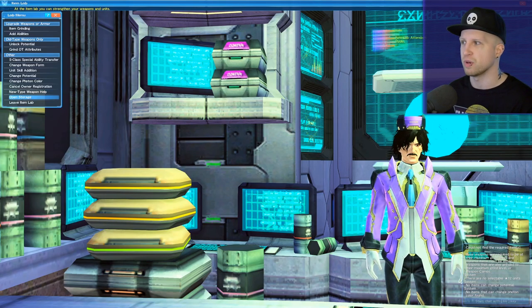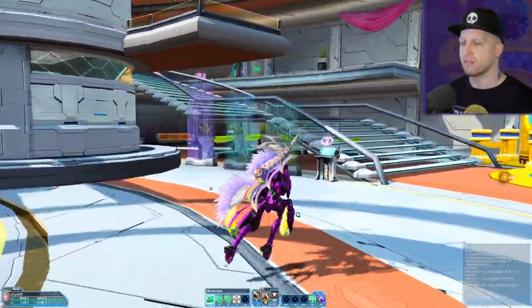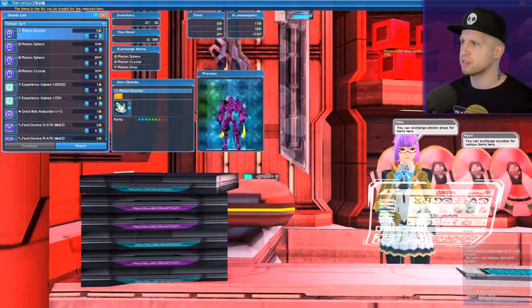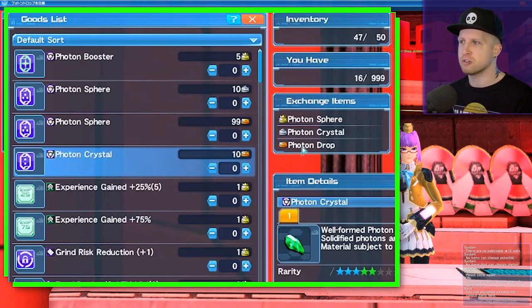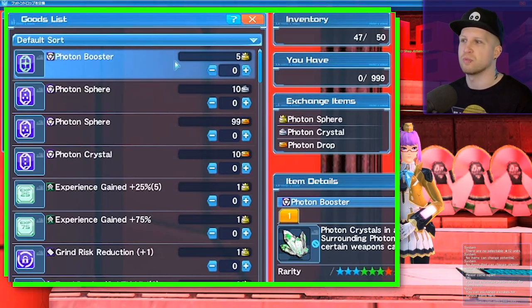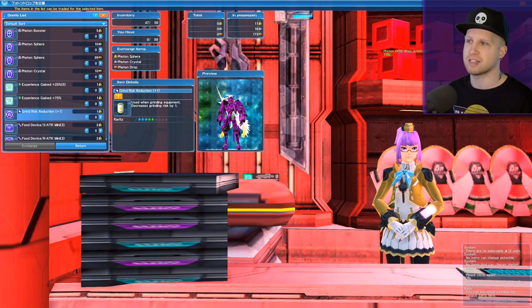Now let's talk about where to buy items required for upgrades. Go up the staircase all the way to the back and there's the Photon Drop Ascendant — this person will trade you photon spheres and crystals. Photon drops are bronze, photon crystals are silver, and photon spheres are gold. You need 10 bronze to get one photon crystal, then 10 photon crystals to get one photon sphere. You'd need 5 photon spheres to get a photon booster, which is required for some much higher tiered items. There are also grind risk reduction items here to improve your chances of success.